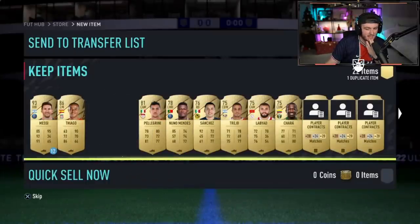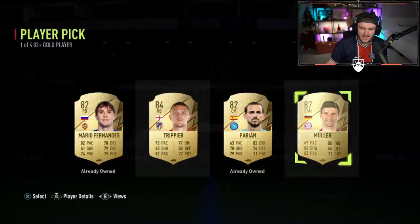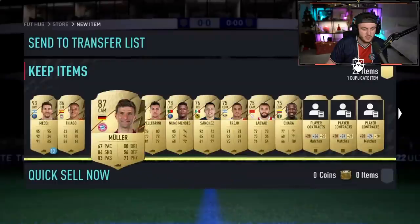Back-to-back walkouts would be nice. Second pick - Muller! 86-87. Can't really complain with that. That's real good, we'll take that.